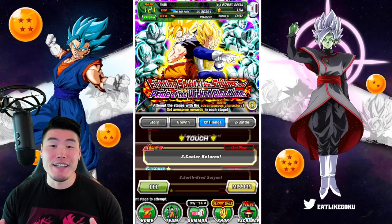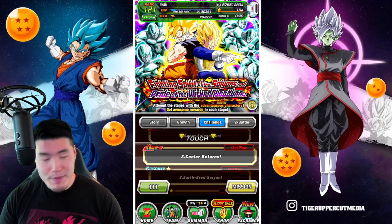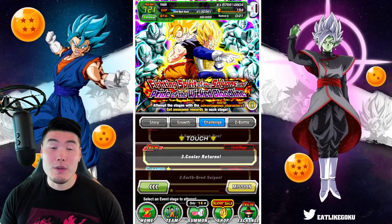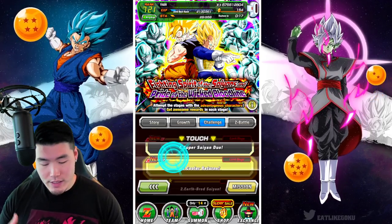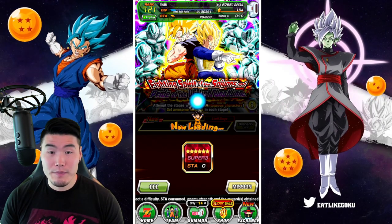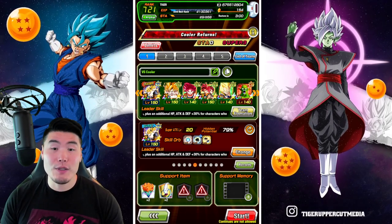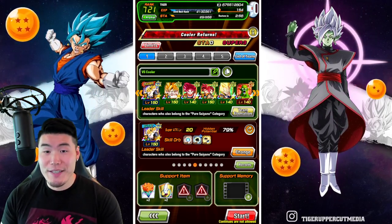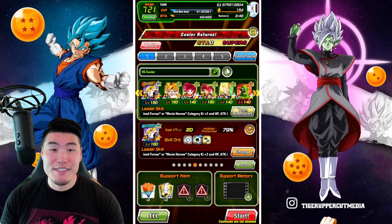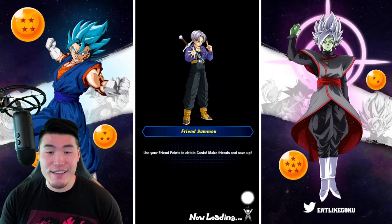Alright guys, today we are going to be taking on the two new stages of the Fighting Spirit of the Saiyans and Pride of the Wicked Bloodline event. Based on my experience, these stages should only take about 5 to 6 minutes each to complete, so we're going to do both in one video here, starting with the Metal Cooler first and then the Super Saiyan Goku and Vegeta after.